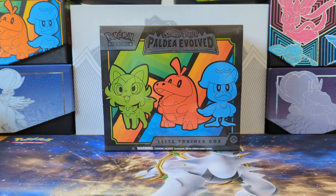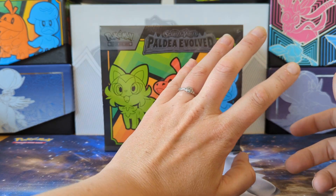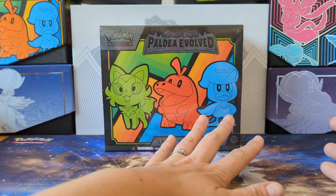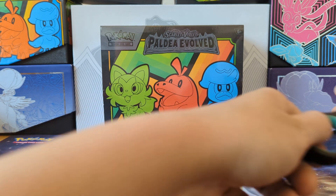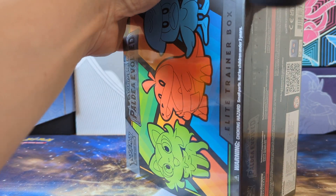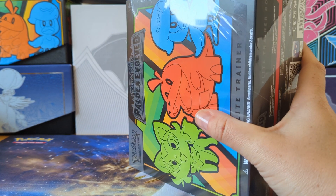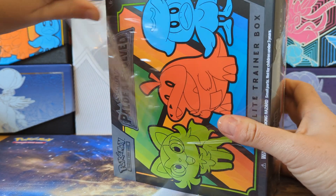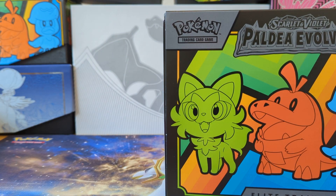Hi guys, Hazelbrush here with the Power of the Euro Evolve Elite Trainer Box — just the standard one that you'll get from basically everywhere except the Pokemon Center. The difference is it only comes with 9 packs and doesn't have the extra promo card like the Pokemon Center one, because it doesn't have the Pokemon Center stamp. I don't think the sleeves were any different in the Pokemon Center one for Scarlet and Violet, so I'm expecting it to be the same here too.